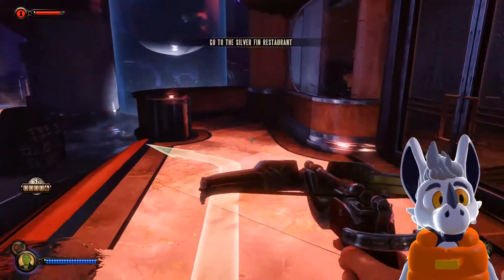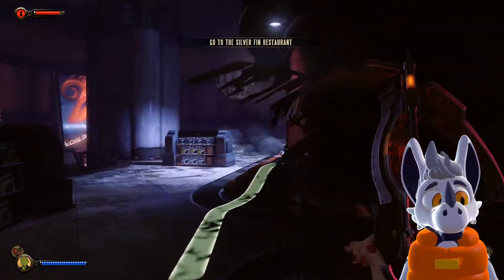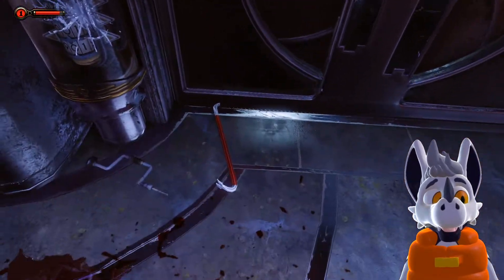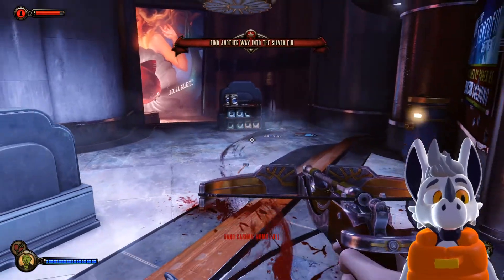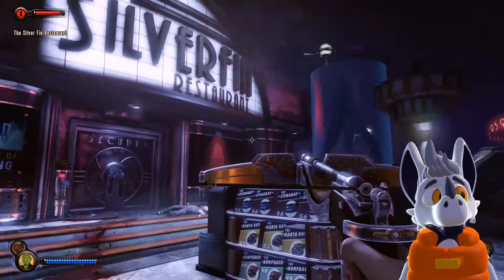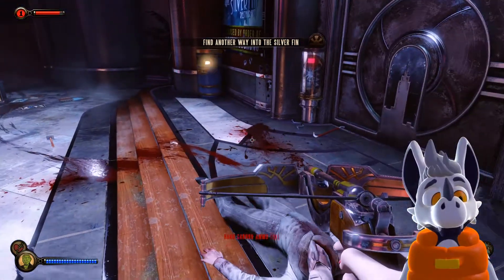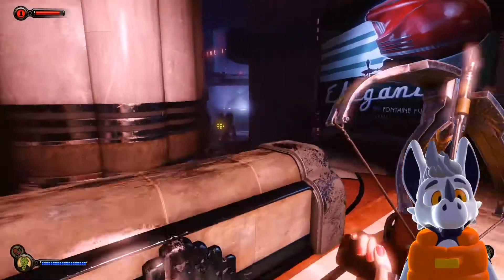I want more lockpicks. I want more secrets. All the money. What if I can just go invisible whenever I need to? Guess I'm not opening this. This used to be a restaurant when I first came through — now it belongs to Su Chong. Looks like I'm not the first one who tried to get in here. Find another way into the Silver Fin. I'm assuming it's like, I don't know, like a Legal Sea Foods restaurant. So many random lockpicks — that's cool. I'll take the random stuff, thank you game.